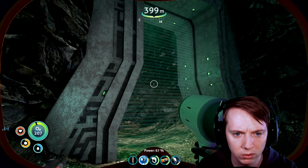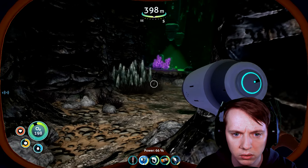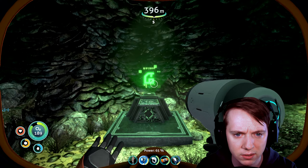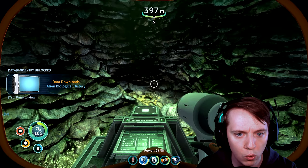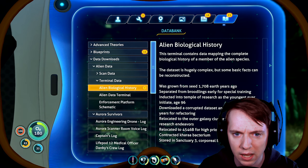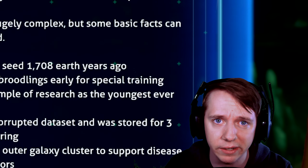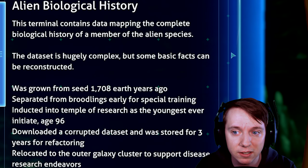Forge field control. Okay. Whoa. Okay, lots of green. What is this? Download terminal. Ooh, we got to read it. Alien biological history. Biological? Oh my God. This terminal contains data mapping the complete biological history of a member of the alien species.